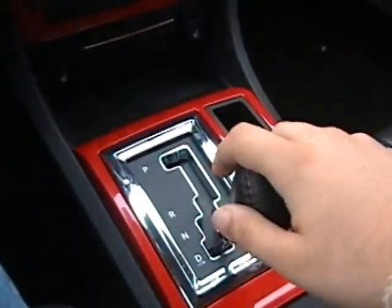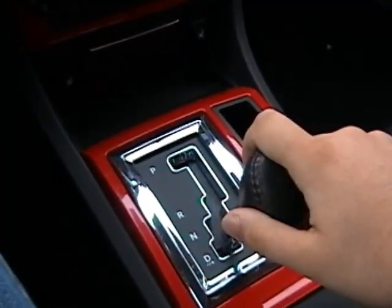To get out of manual, you have to hold the stick to the right, which I found out the hard way. I took it to the dealer and didn't know how to get it back into automatic mode.